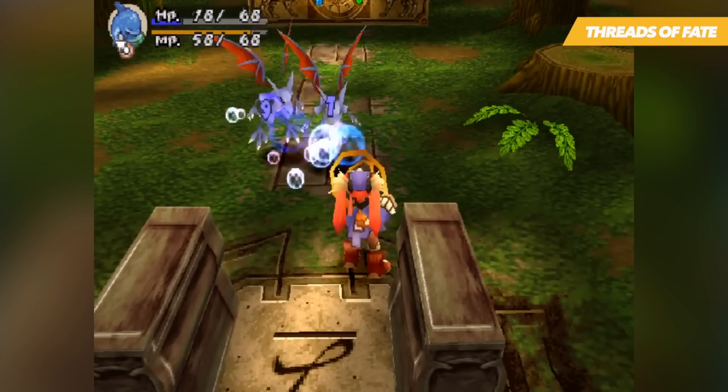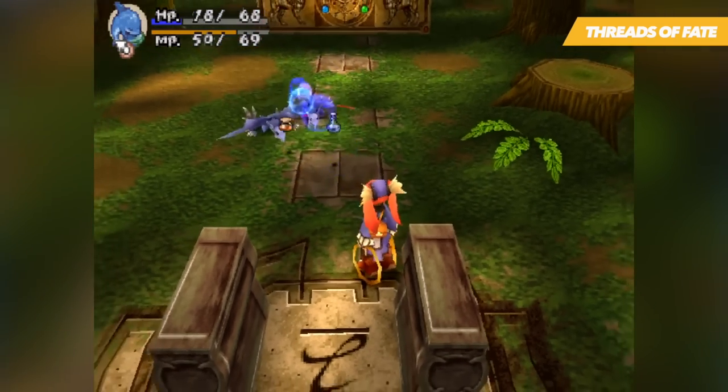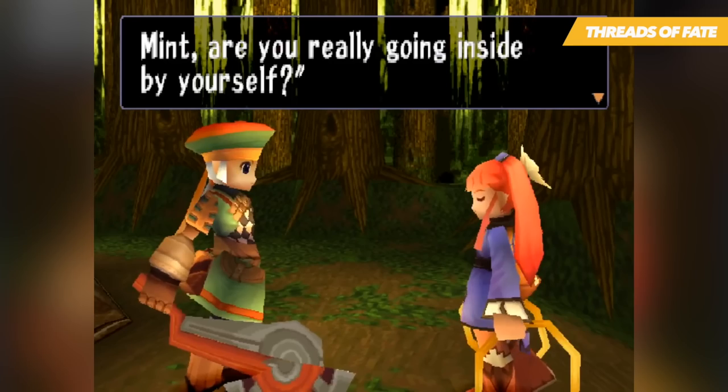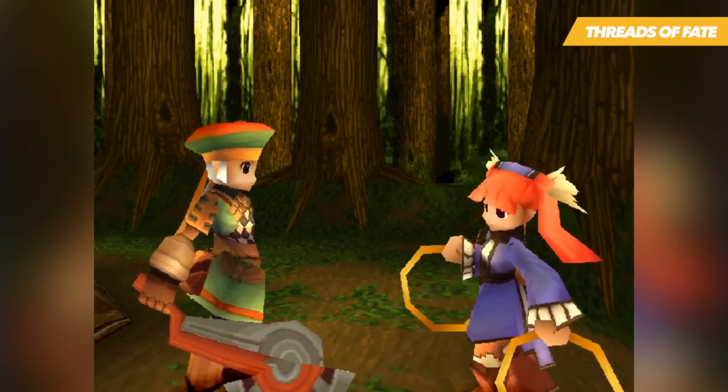Rue relies heavily on his physical strength and morphing abilities, while Mint uses her magic. Both systems are so different that you've got no choice but to play through the game on each scenario.